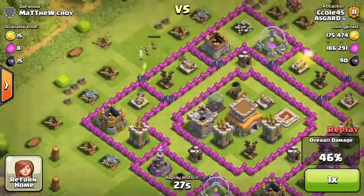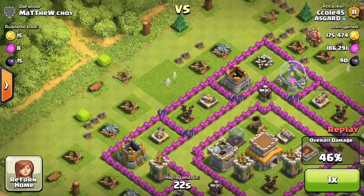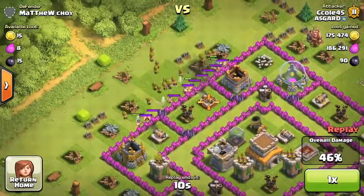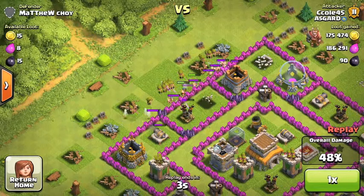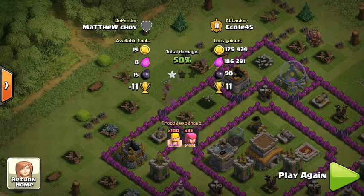So you can use them to the maximum of their ability. I'm thinking about where to go to get the one star, so I'm going to place a bunch of barbs and archers — let the barbs distract and the archers shoot over the wall to get me the 50% I need. One star — 11 trophies and good loot! That's pretty much how I do it.